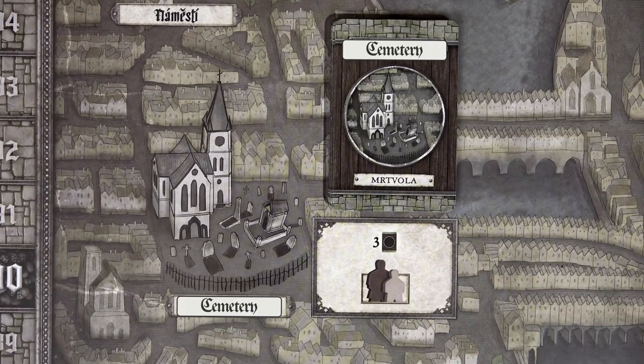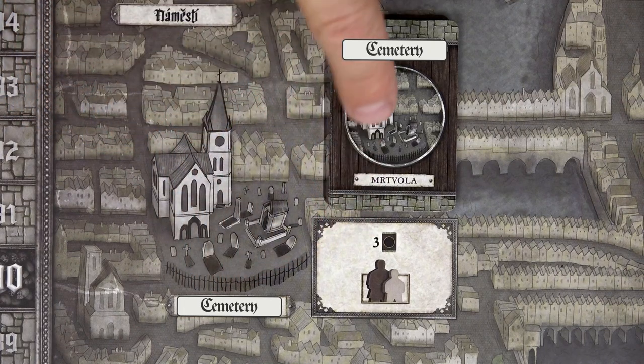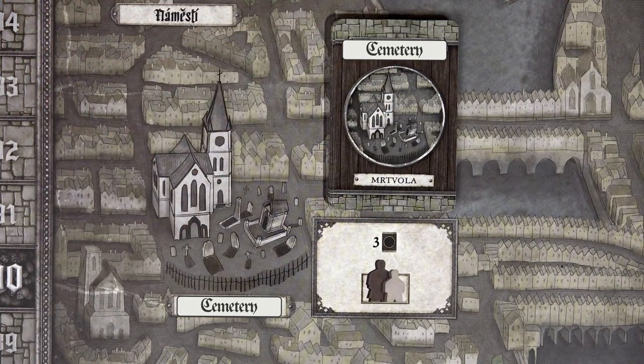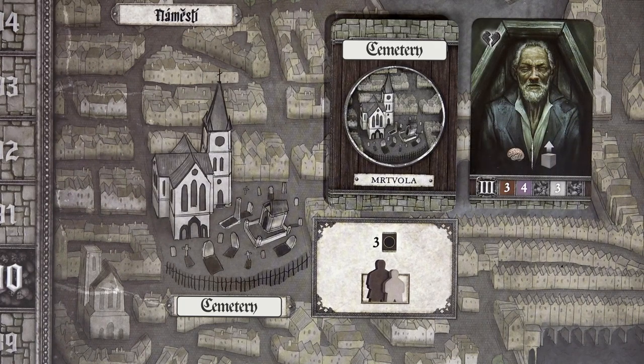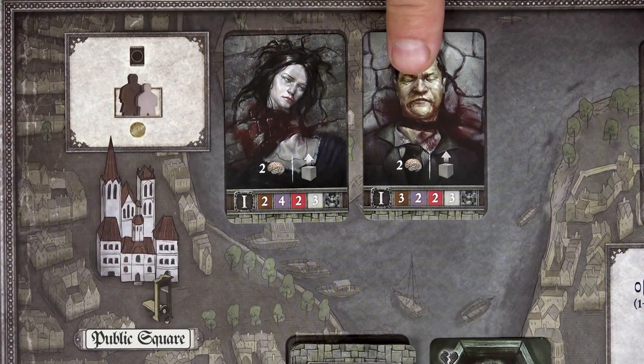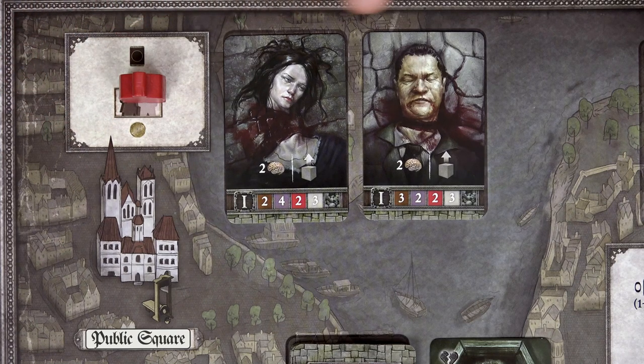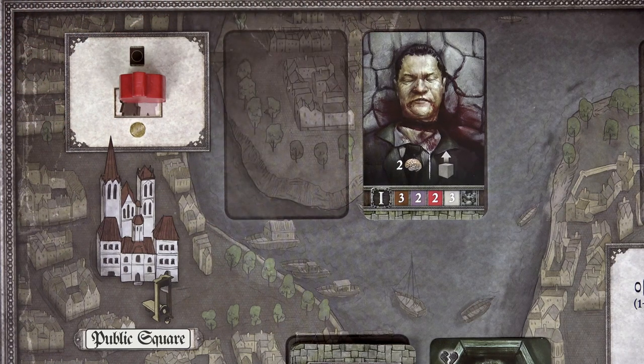When you take the cemetery action, draw and resolve 3 cards from the cemetery cadaver deck — the materials found there are quite decomposed. At the public square, cadavers only appear after an execution event, but the materials are very fresh. You pay a franc and take one of the face-up cards to resolve. Do not replenish that space — it only gets replenished after an execution.